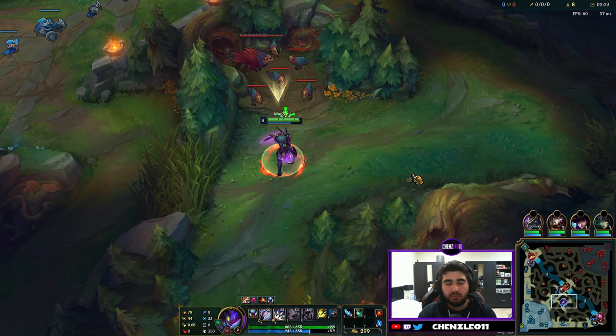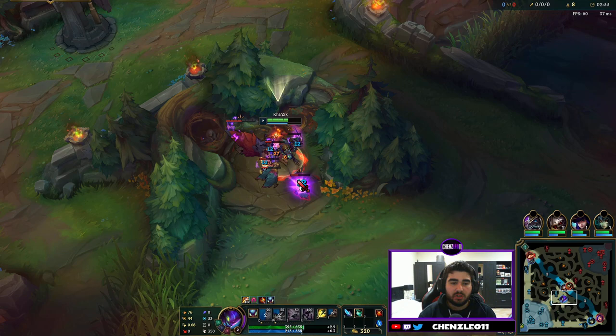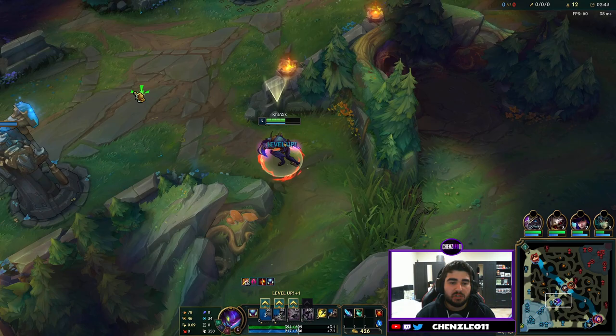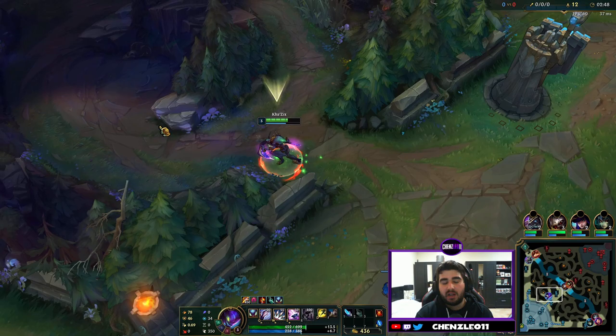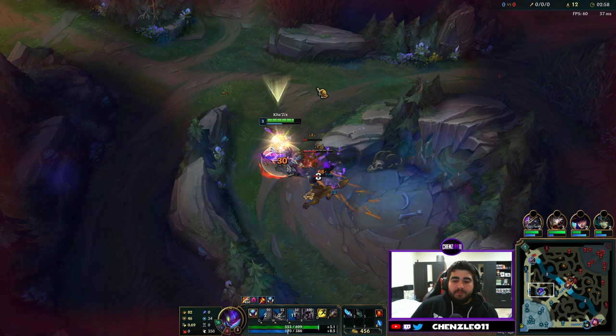Then you go on to Wolves. A tip for Wolves: you W all of them and then Q the big one whenever you can. Auto the little ones once each. Q the big one whenever Q's off cooldown, and then your W and the burn of your smite item should clear out everything else. Take E level 3, jump onto the Wolves, and make sure you auto the little ones once again — they should all die to the burn and W's.